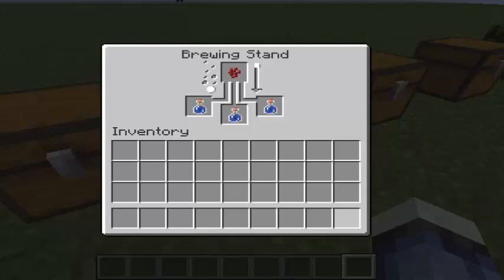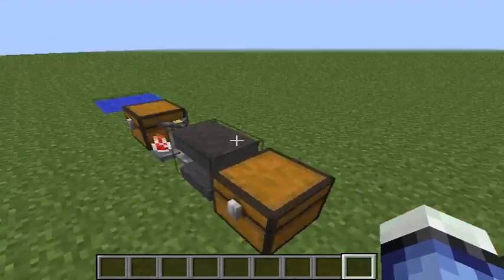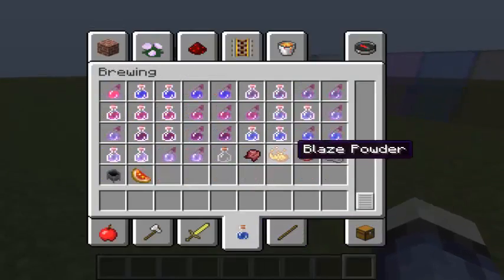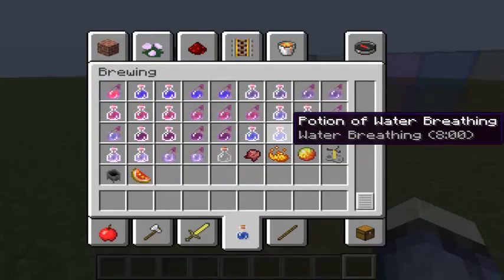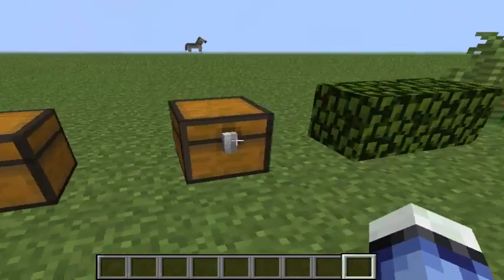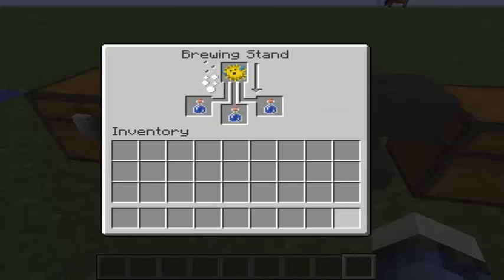And then we can do it. Water Breathing - nevím jak se to říká - a dělá se to s Puffer Fish. Vezmete tu Puffer Fish, až tadyto si dodělá, hodíte to do toho. Až tak budete mít ten Netherwart, ono se vám to udělá.